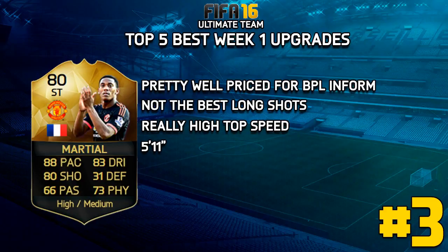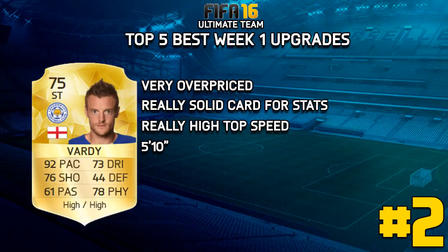Number 3, we're going to go with Martial, and he's actually pretty well priced for a BPL in-form, especially a striker. He's about 40k which is really good. His top speed — I think he's got 83 acceleration and 88 sprint speed, so once he gets going he is absolutely rapid. Admittedly, not the greatest long shots, but generally a really nice card.